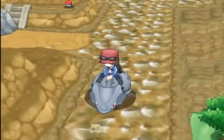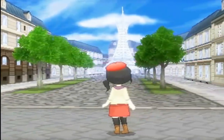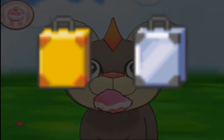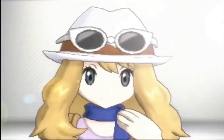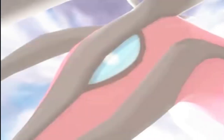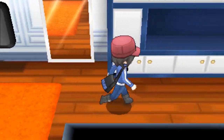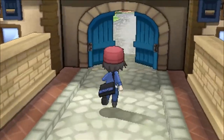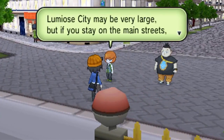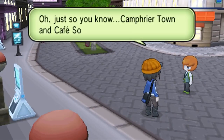Since I just mentioned the roller skates from X and Y, let's go to the Kalos region and look at a cut feature: the travel trunk. The travel trunk is an item found within the data of X and Y that would have allowed the player to change their outfit anytime, anywhere. It did not make the final game for unknown reasons, and this is one I personally think was a bad move to scrap, because it would have made the whole character customization process that debuted in X and Y infinitely more convenient. The only guess is that maybe they thought it took away from the French boutique vibe they were going for.